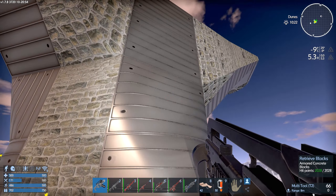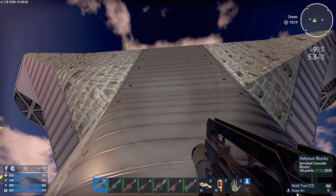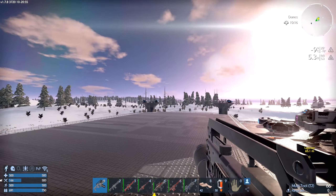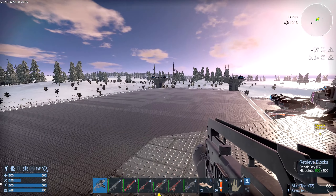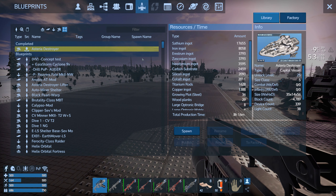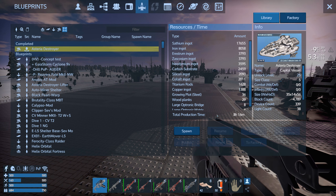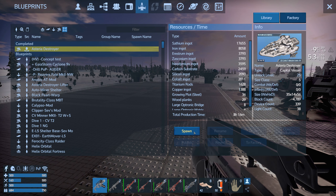I'll probably do another round of collection before I leave, but now without further ado we're going to go for the big reveal. Many of you are going to know this ship designer. I've switched my armor and put in a multi-boost and a jetpack boost. This is a J Randall build and it is the Astra Destroyer, built back in Alpha 10 right before we went into 1.0.